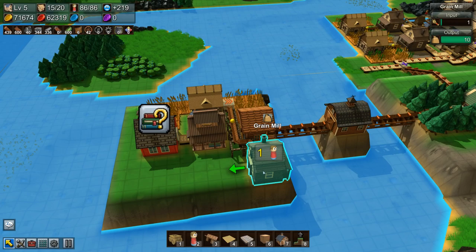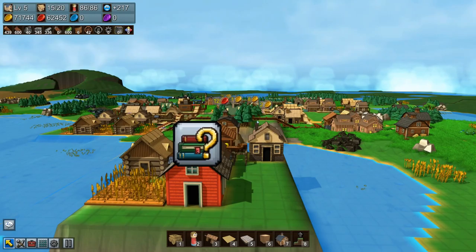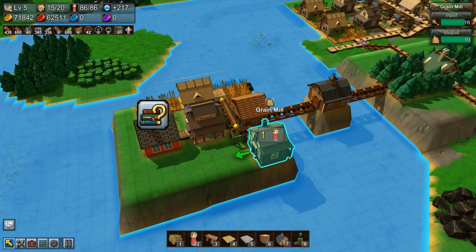I've got the grain mill in here with a nice little path going over the top using chutes. Chutes are fast and cheap, and I like using them on top of stone supports — those things look really nice.